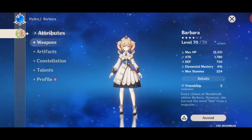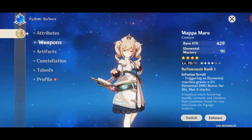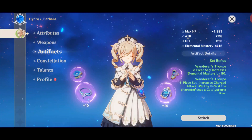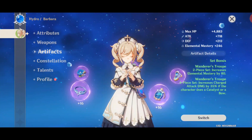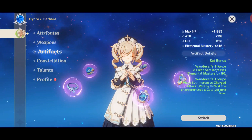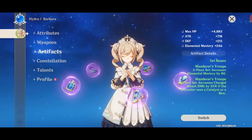For Barbara, I am still using Mappa Mare for the effect, and it can be crafted in the blacksmith. For the artifacts, a 4-piece set of Wanderous Troupe with the primary stats of attack percent, attack percent, and elemental mastery, to increase your elemental mastery and charge attack damage.